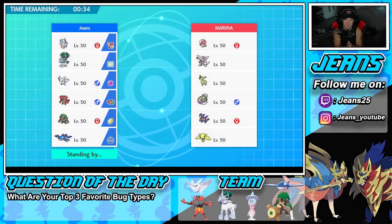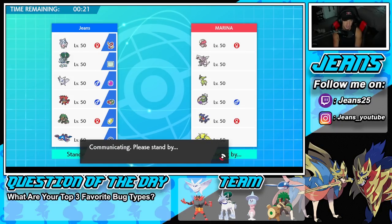Question of the day — leave it in the comment section below: what are your top three favorite Bug types? Using one of the coolest Bug types right now, Frostmoth is so sick. I think he's definitely top three for me. I've always been a big fan of Beedrill as well, and Vikavolt is really cool.